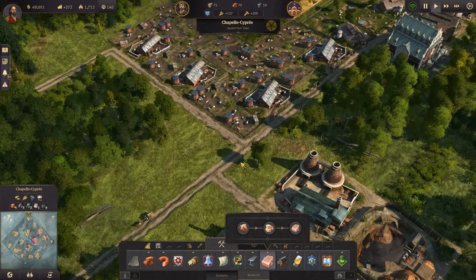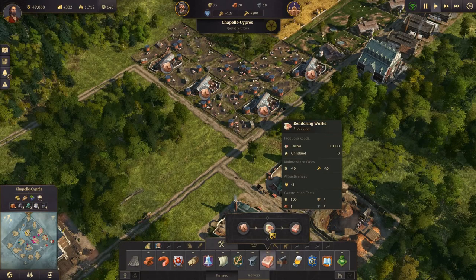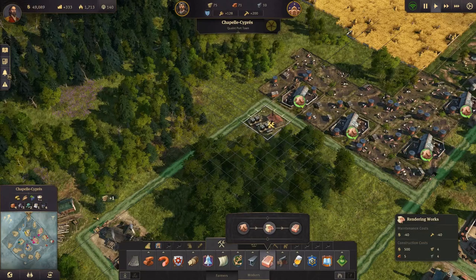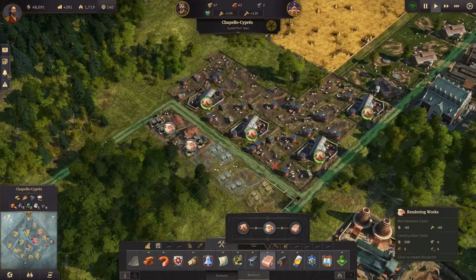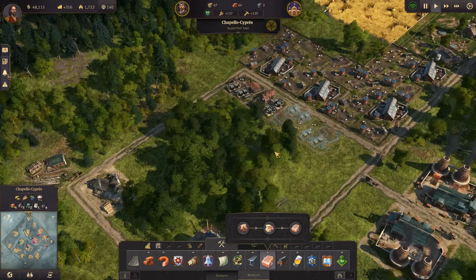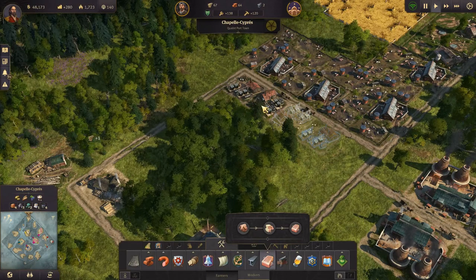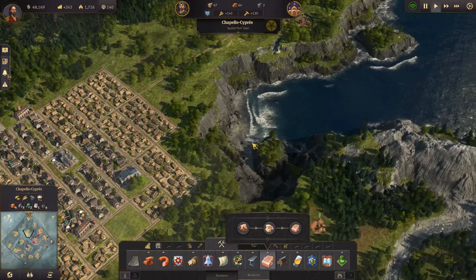All right, so we have our four pig farms. Then we need the four rendering works - we don't have the materials. We need steel beams for that. And we need soap factories, which also need steel beams. Okay, so we need to start making steel.